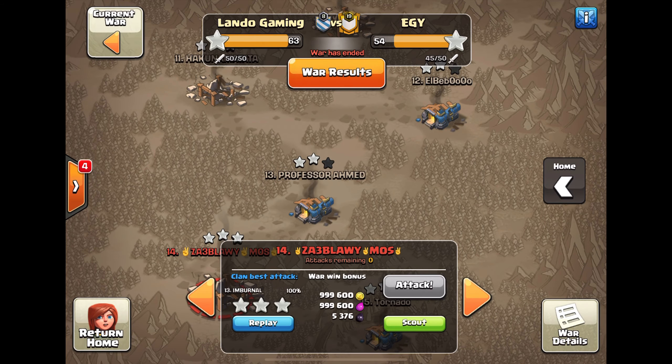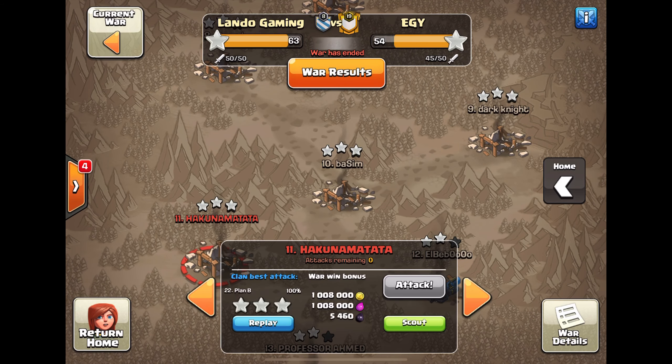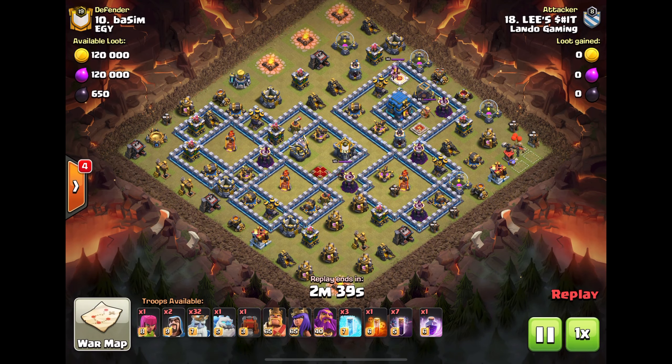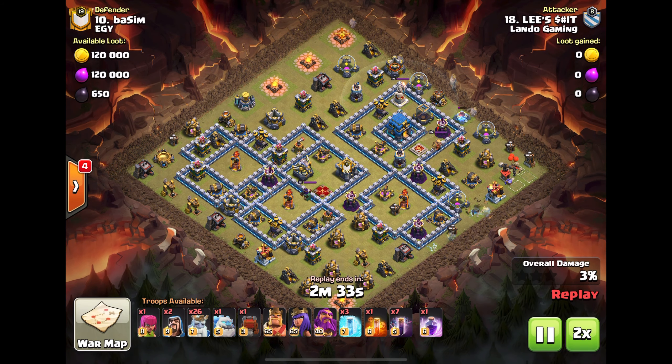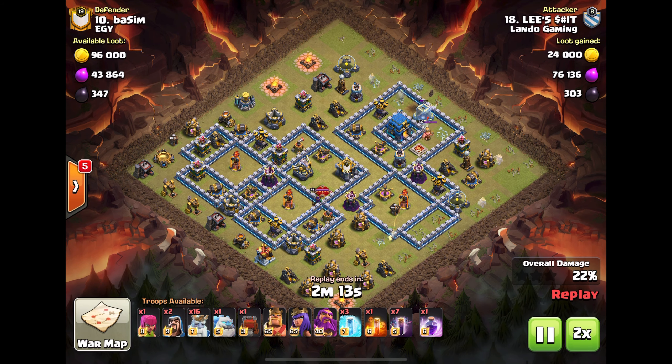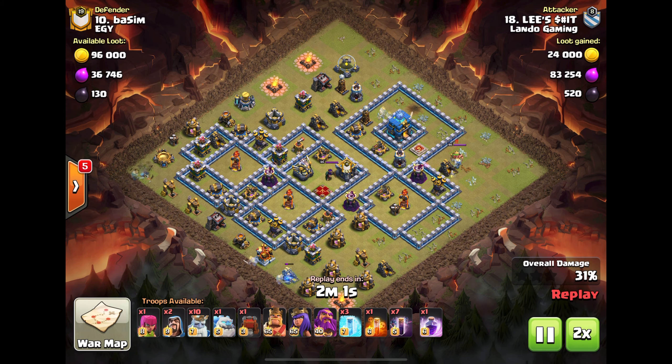Alright, let's see what Lee did. Lee also did the mass ghost — we'll go times two because the ghosts are a little bit slow to start. Moving in again, clearing out around the town hall so he can easily take down the town hall with the ghosts, then focus his kill squad probably on the eagle. He's cutting that funnel on the back end right now.